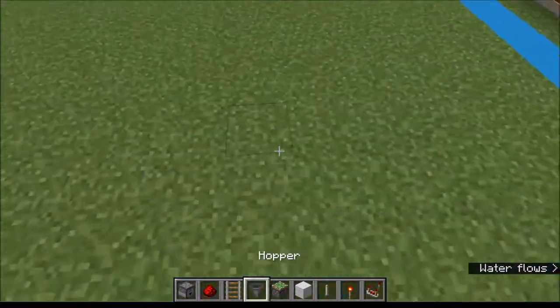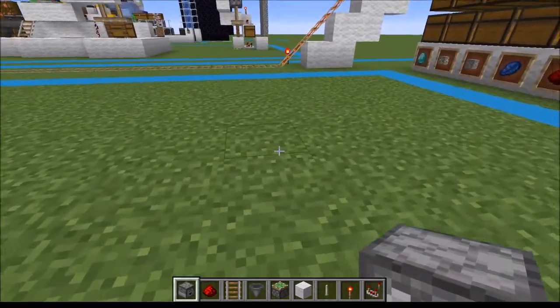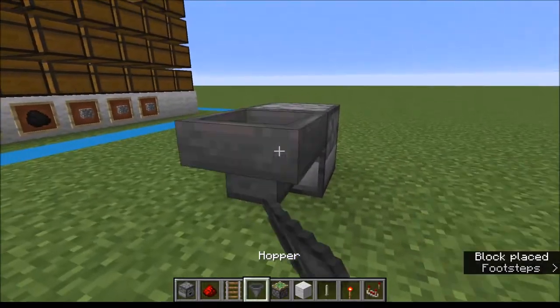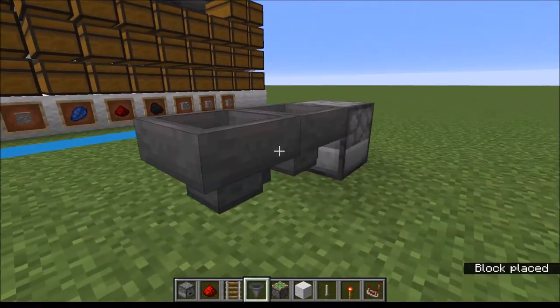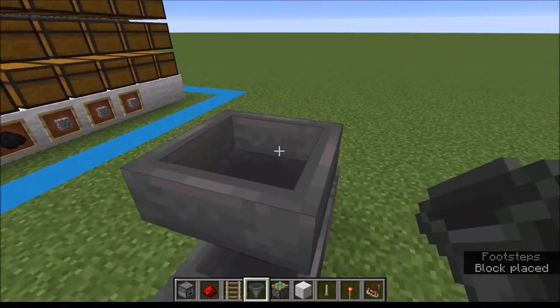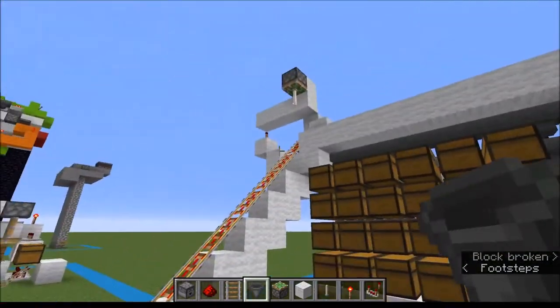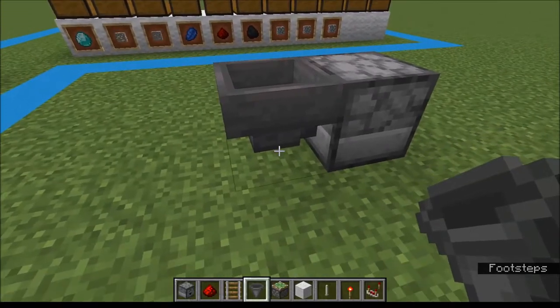Basically all you need to do to build this is, first things first, stick down your dropper facing this way. And just use a single hopper pointing in. I found that for whatever reason if you use double hoppers — either having the rail on top of here or on top of here — sometimes the system can break and it will wind up releasing the cart all the way back. So it's important that you just use this single hopper.